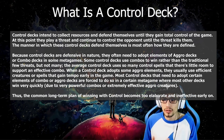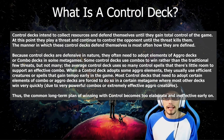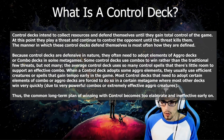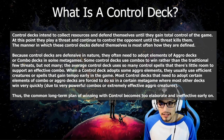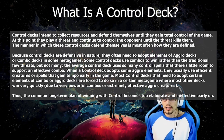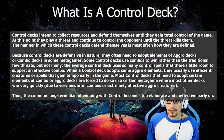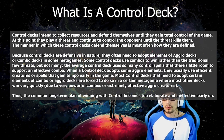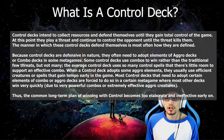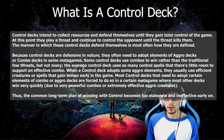Control decks intend to collect resources and defend themselves until they have total control of the game. At that point, they play a threat and continue to protect that threat until it kills the opponent. The manner in which these control decks defend themselves is most often how they're defined. Because control decks are defensive in nature, they often need to adopt elements of aggro decks or combo decks in certain metagames. Some control decks use combos to win rather than the traditional few threats, but not many. The average control deck uses so many control or removal spells that there is little to no room for an effective combo.